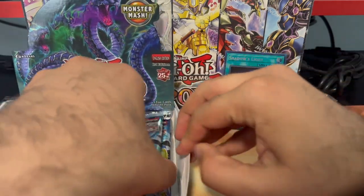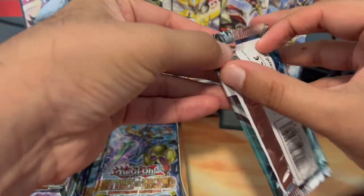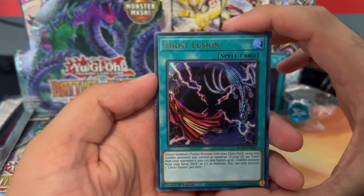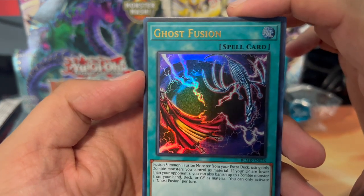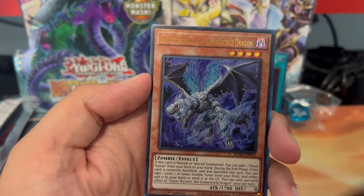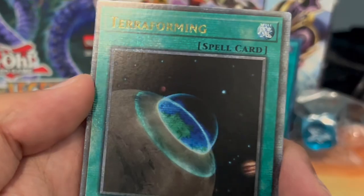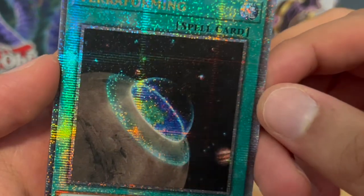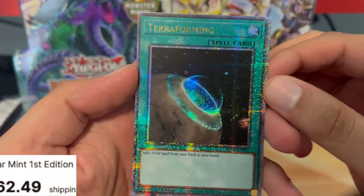Not a bad pull. Let's see — Ghost Fusion. Not sure what that is. Ghost Wyvern the Underworld Dragon. Ooh, and we got a quarter century rare — Terraforming! Wow.